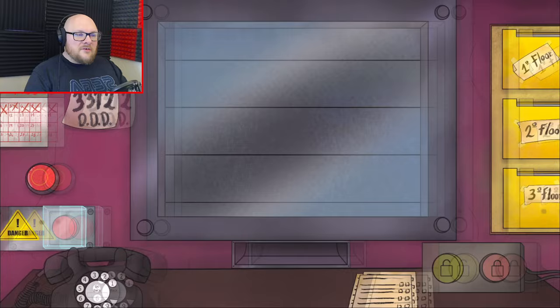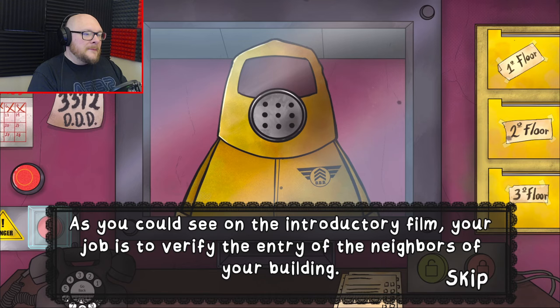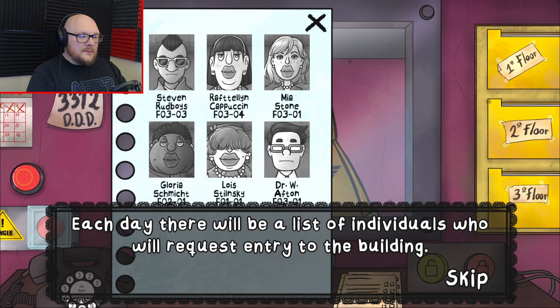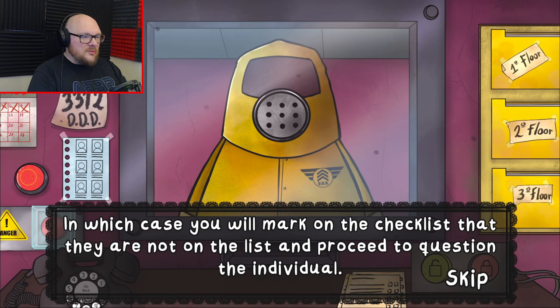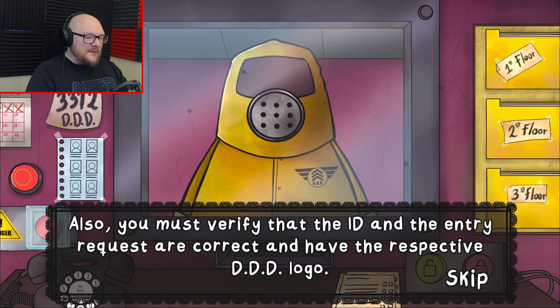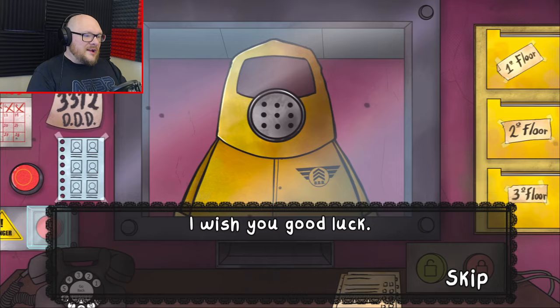Alright, time to start another boring shift. Welcome and congratulations on your new job. Thank you, Mr. CleanSuitMan. Each day, there will be a list of individuals who will request entry to the building. It is possible that there are individuals who request entry and aren't on the list, in which case you will mark on the checklist that they are not on the list and proceed to question the individual. Also, you must verify the ID and the entry request are correct and have the respective DDD logo. Don't forget to also check the expiration on the IDs. Remember, it's February 1955. I wish you good luck.